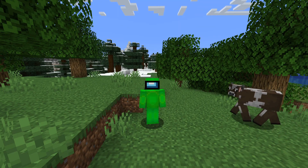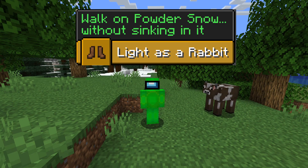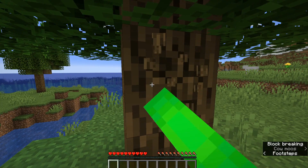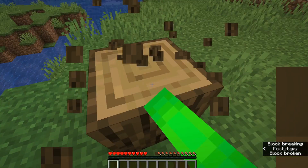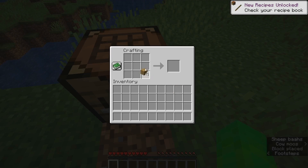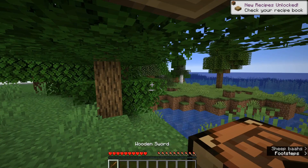What is up guys, it's jcraft here. Today I'm going to show you how to get the Light as a Rabbit advancement in Minecraft. The first step is to get logs so you can turn them into a crafting table. Now you want to get sticks and turn this into a sword so you can get some cows.